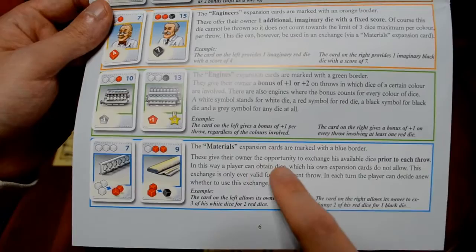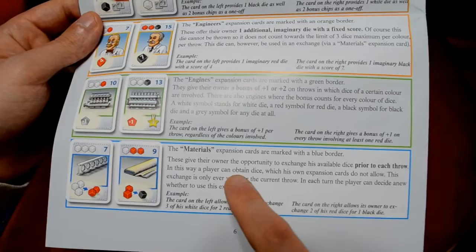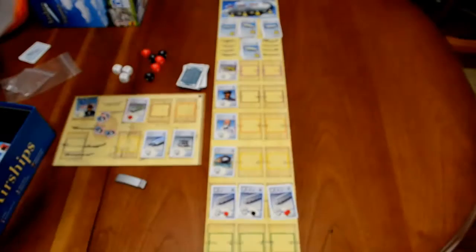Materials cards give their owner the opportunity to exchange available dice prior to each throw. In this way, a player can obtain dice which their own expansion cards do not allow. This exchange is only ever valid for the current throw, and each turn the player can decide anew whether to use this exchange — so you could use white dice on your player board and turn them into dice of different colors. There are different cards that do various things, and it'll be a challenge to figure out what you want to go after based on what's available.